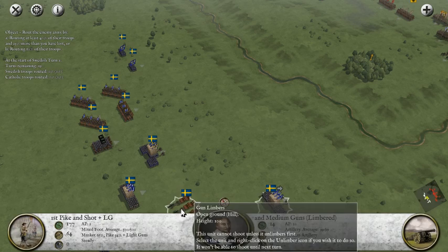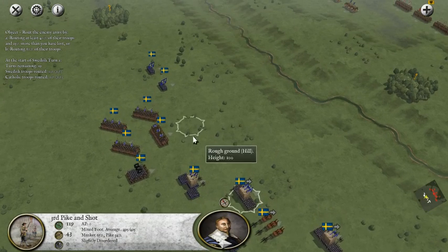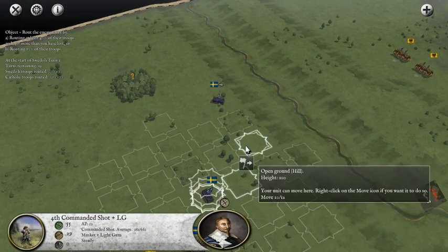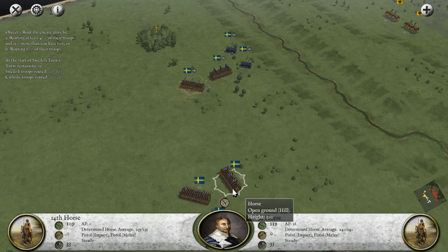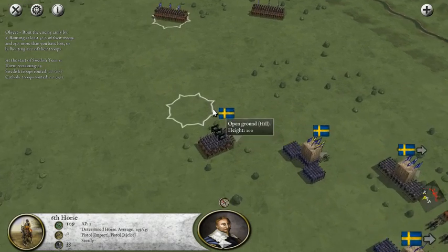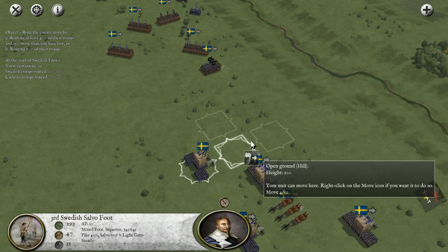I'm not going to unlimber my cannons yet because there's really no point at this range - we're not going to get any hits. Let's move forward. I can actually leave this Swedish Pike and Shot unit right there for this turn and keep exploiting this left flank. We're attacking on two flanks here, and I'm hoping that one of them is going to find its way to the center of the enemy line, eventually work its way around, and crush those Catholics.